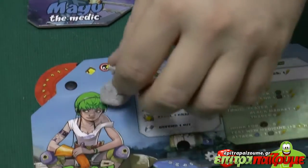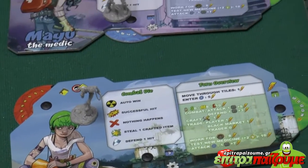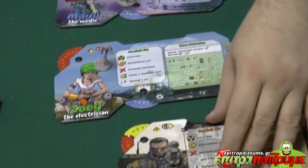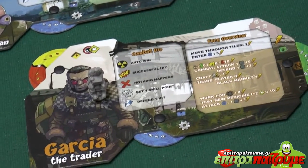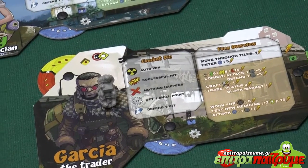We also have Zoe. Fun fact — Zoe and Jake are brother and sister. And Garcia, the trader. He has a special power where he can trade with all the players for free, because if you're not Garcia, you have to pay to trade with each other.